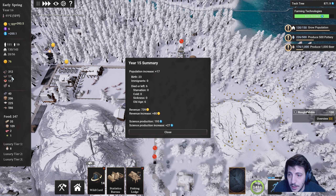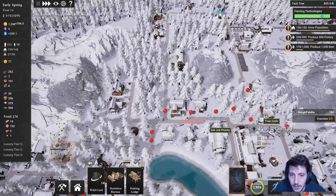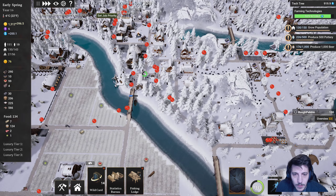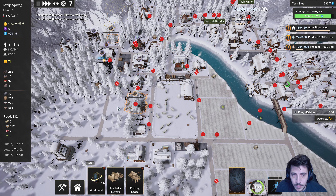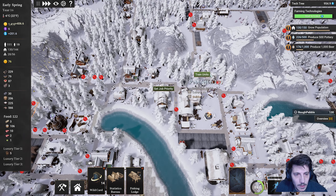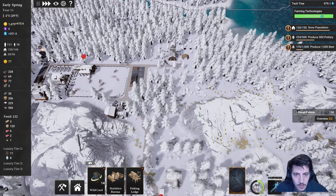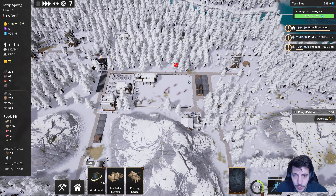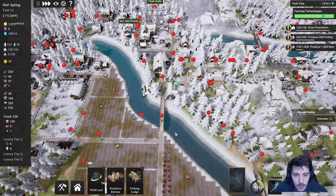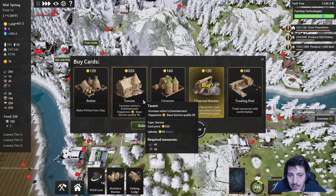We still have coal. Six died of old age — fish. Plenty of fish here still. This should start producing food here pretty shortly. And then let's maybe get another charcoal burner.